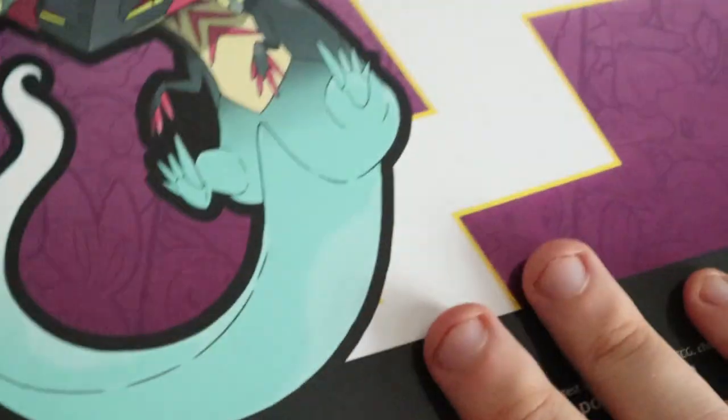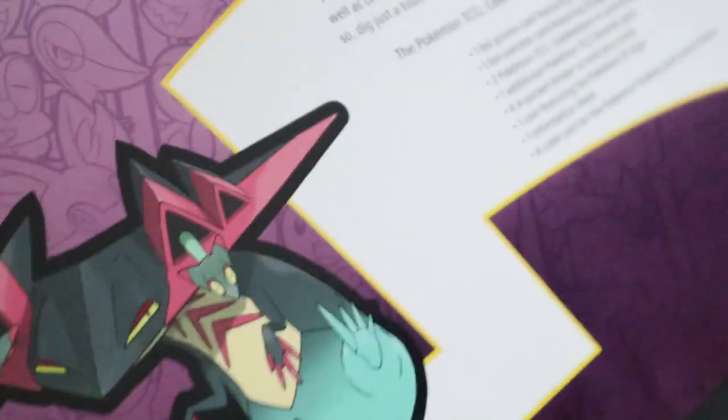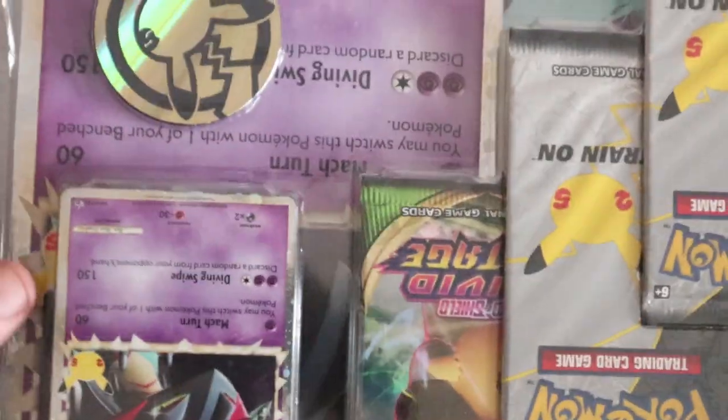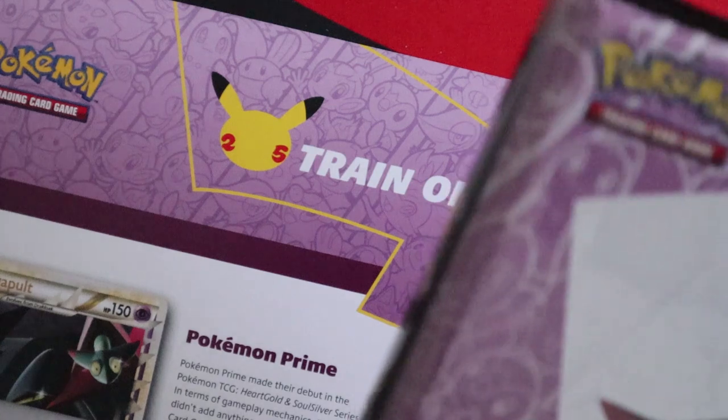Next up is the Dragapult Prime Box. This box is much similar to the one you saw earlier in the video — it's only got two Celebrations booster packs and one non-celebrations pack, but it also comes with a coin, a jumbo version of Dragapult Prime and the folder. If you need the folder for Celebrations, this is fairly cheap — cheaper than the Prime Collection, that's for sure.